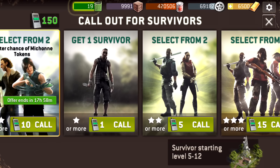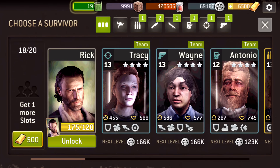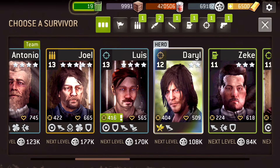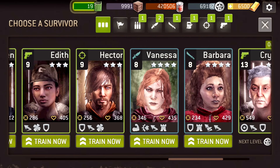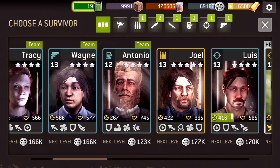As you guys can see on the left, you got your radio call here. You call out survivors. I'm gonna show you guys all the characters and stuff. We could actually unlock Rick right now, which is dope because Rick is my favorite character on the show. As you guys can see, we have Tracy, Wayne, Antonio, Joel, Louis — we have Daryl. These are all survivors — look at that. But wait, I didn't know we can unlock Rick!